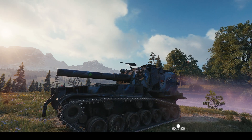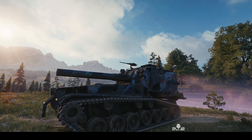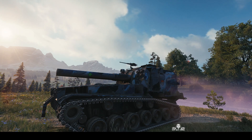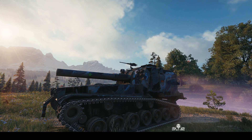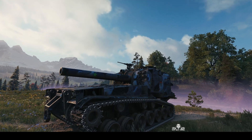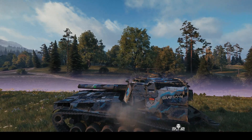Welcome back to WhatRTNoobs with General Disturbance. This is an M53/M55, the tier 9 American SPG, and we're located on the north spawn of Muravanka. The commander's name is Weewat. Now I can tell that's an eight inch howitzer — big, fat, short — so this makes it an M55. And battle has started.